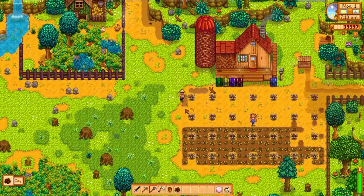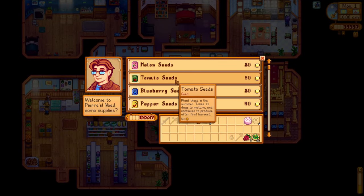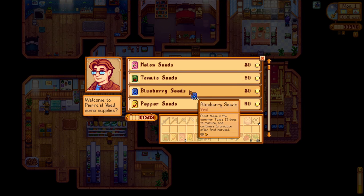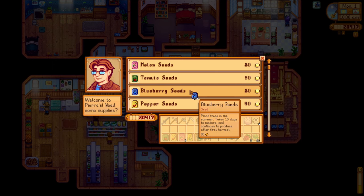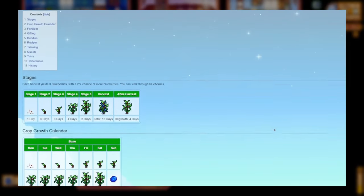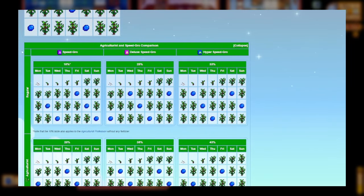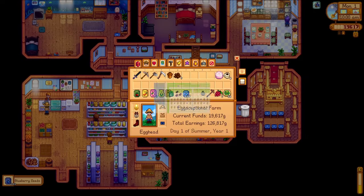Task number one is setting up this field. I head to Pierre's to buy seeds, and our cash crop this season is going to be blueberries. We haven't talked much about farming mechanics yet, but one thing you can buy for your crops is fertilizer. Fertilizers have different effects, such as increasing quality or decreasing grow time. If you check the Stardew Wiki, applying the base level of speed grow will actually get us an additional blueberry harvest this season. Yes please.